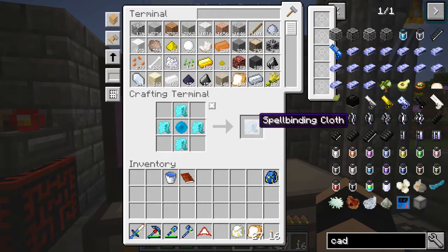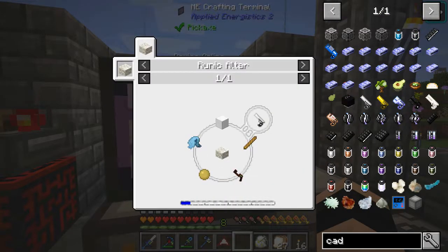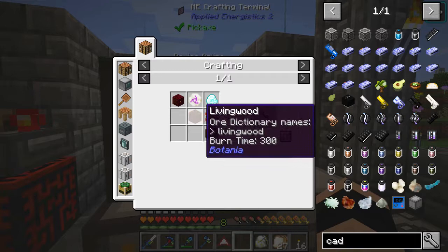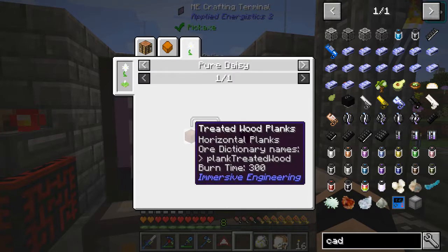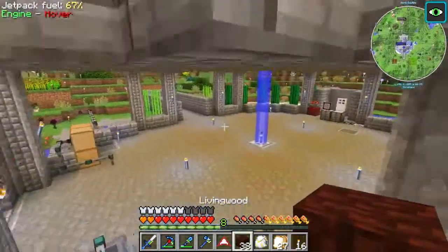We'll go ahead and make the spellbinding cloth. We need a block of iron, which is no problem, a compressed stick, propolis, and a mana blaster. We don't have the mana blaster so that's going to be next. The mana blaster needs a mana diamond, a rune of mana, and TNT. This is why I made the runic tablet. Because of the creosote oil problems I don't think we can make living wood, but we've actually got plenty in there already so we don't need to worry about that yet.